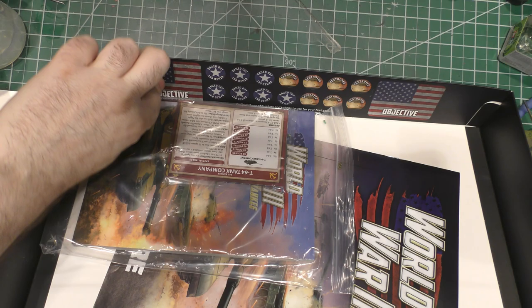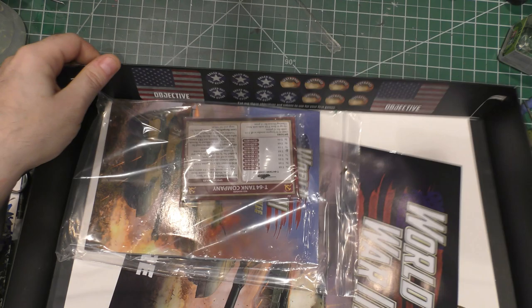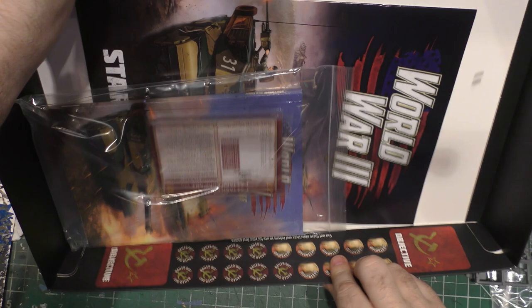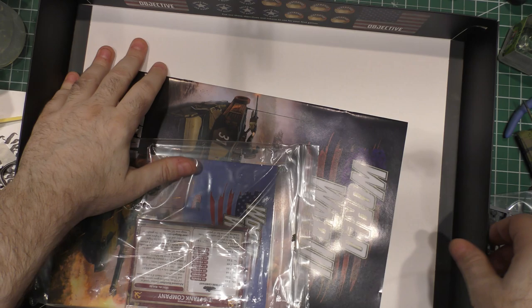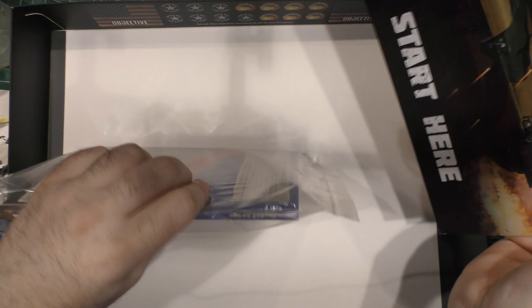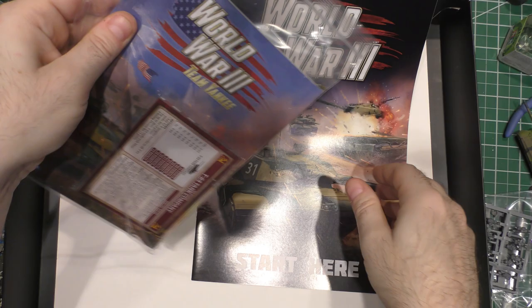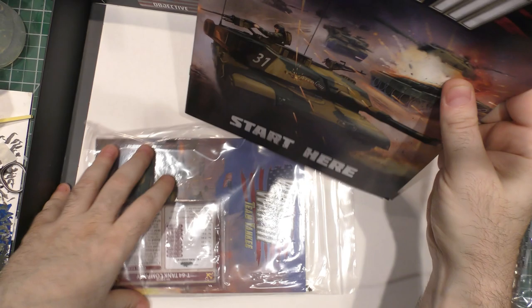We lost a smoke launcher from a BMP — we're gonna leave that in there. Inside the box, I remember in the original starter set these things were in cardboard you could pop out. Now they make you cut the box off, but they have objectives and tokens you can cut out and use. They have the same thing for the Soviets. There are no decals in here either, which I had seen online. They sell decal sets for each country — they used to include decal sets, but that's kind of weird.